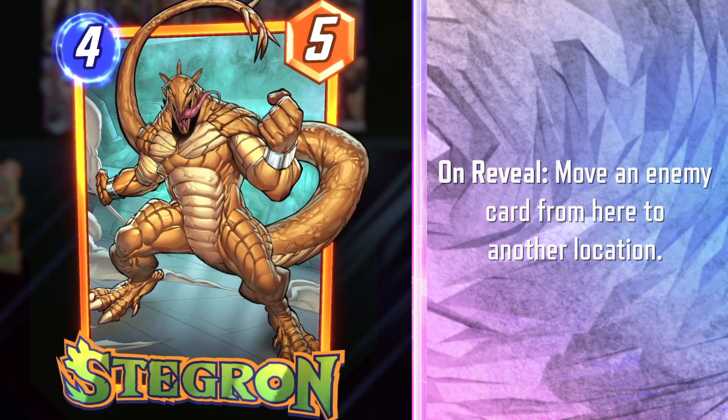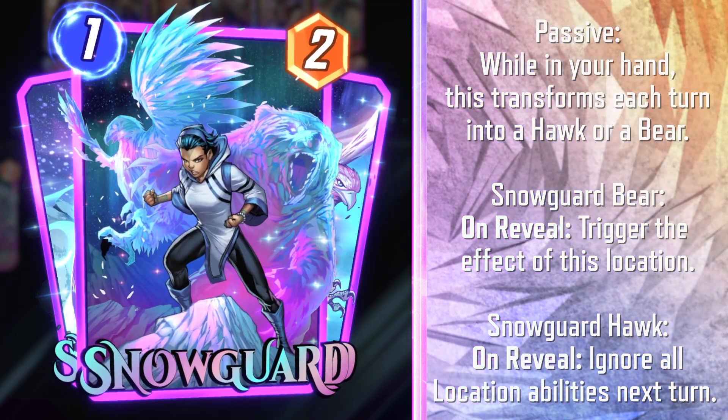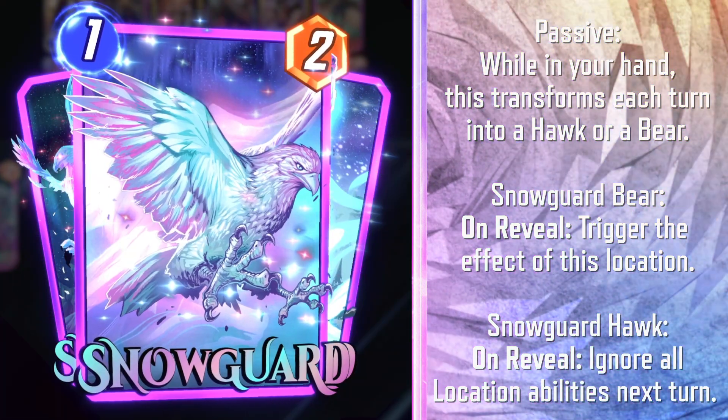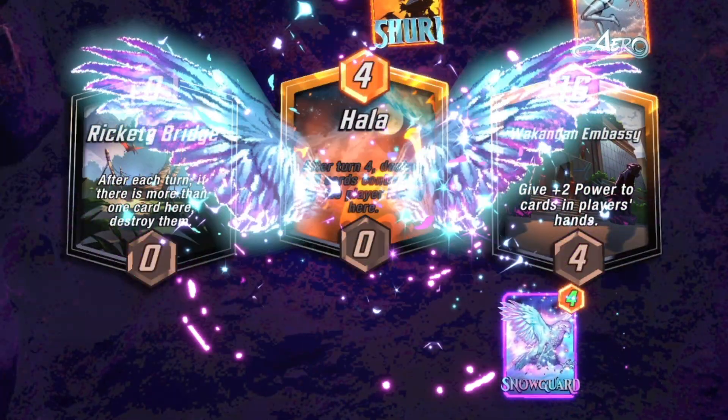We got a ton of new cards coming to Marvel Snap this month, including Stegron, who swats away a card at this location, moving it to another location. And Snow Guard, who's super fun — each turn she shifts into bear or hawk form, and you can choose whether you want to double down on the location or turn them off with her.